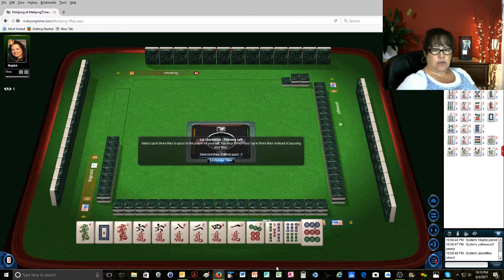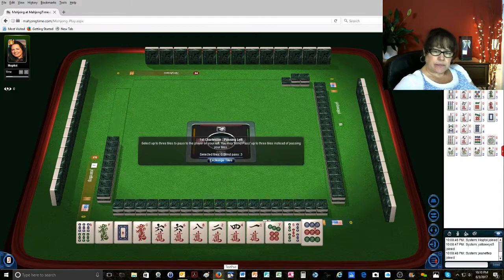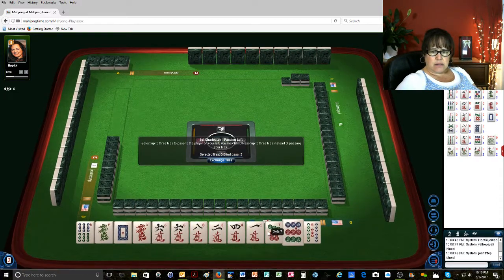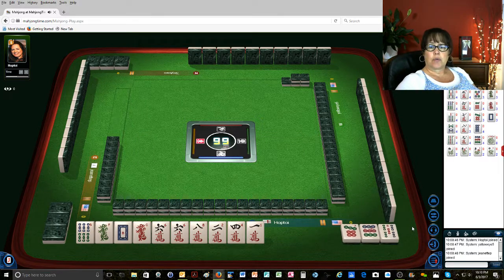Not a single one. Not a single tile. Although we did get a 6 — we could do like numbers, but then we'd only get to keep one dragon. Either way we can toss these tiles right here. Why is it doing that? That is going to make me dizzy. I'm going to get vertigo watching that screen go in and out.